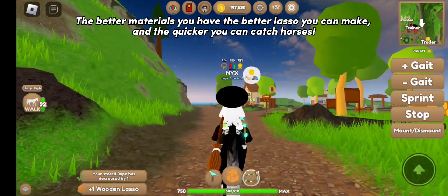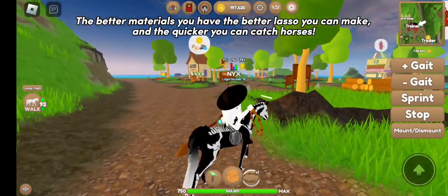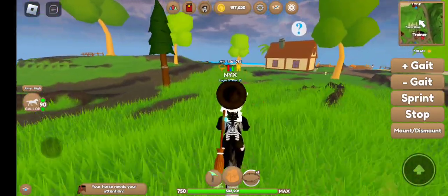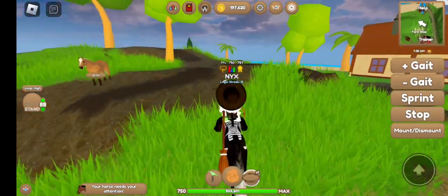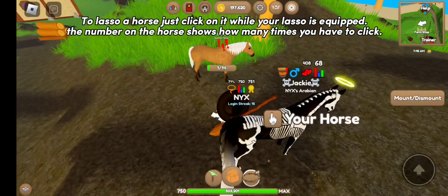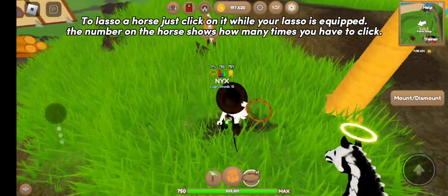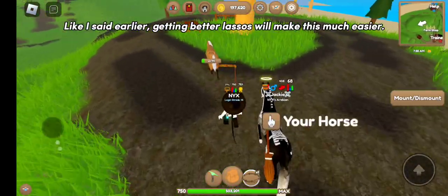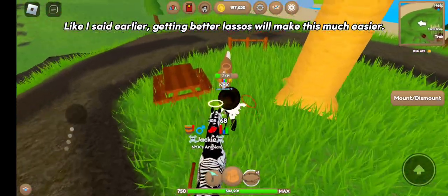The better materials you have, the better lasso you can make and the quicker you can catch horses. To lasso a horse, just click on it while your lasso is equipped. The number on the horse shows how many times you have to click. Getting better lassos will make this much easier.